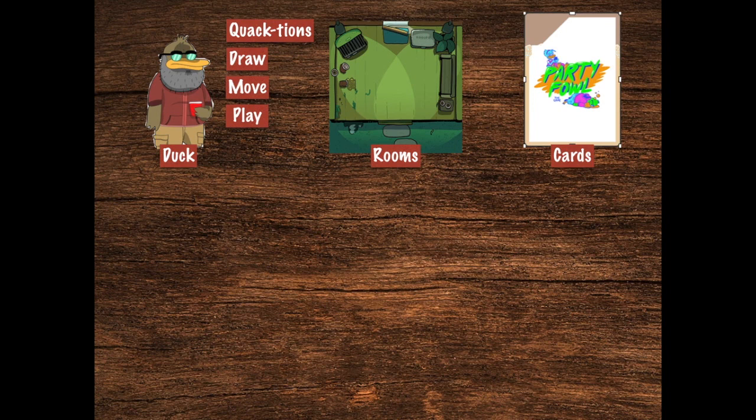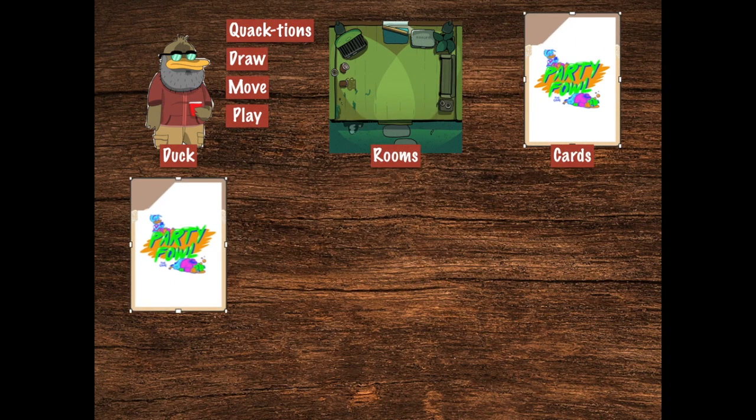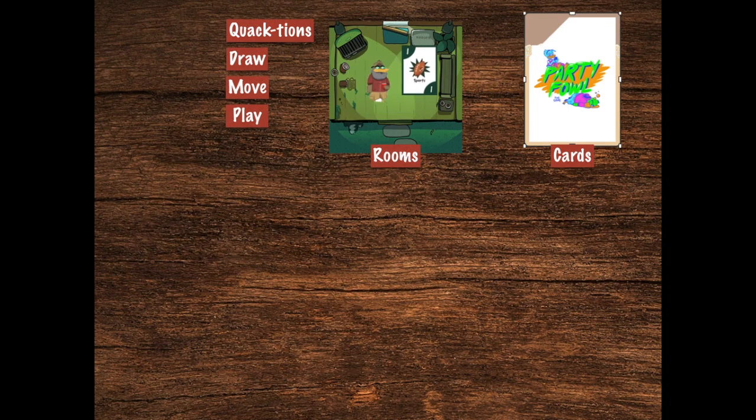Let's see how these quactions work in action. For the draw quaction, the duck draws a card from one of the decks, takes it to their hand, and looks at it. For the move quaction, you move your duck into one of the rooms. And in the play quaction, your duck takes one of the cards that's legal to play in that room, and scores it for points.